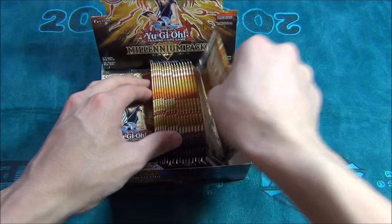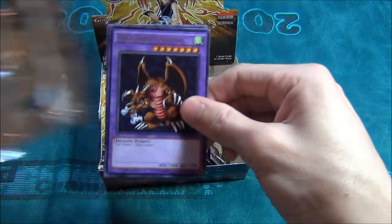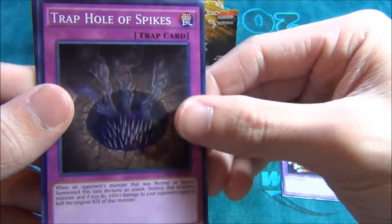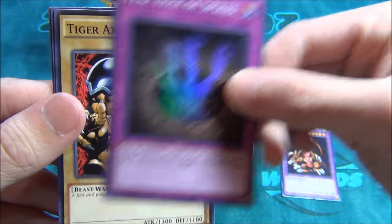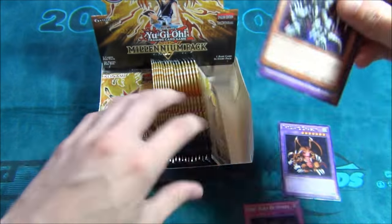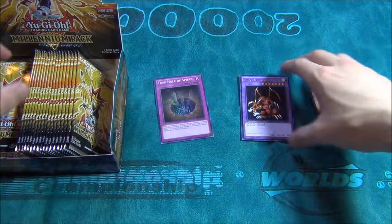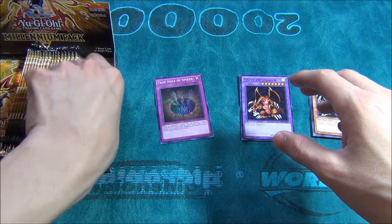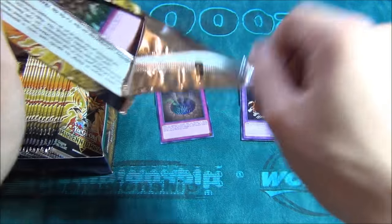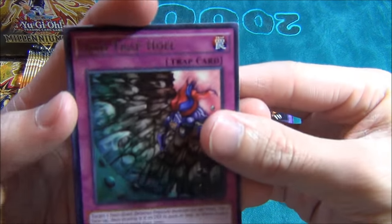So we're going to start with the right side first. We get a rare Thousand Eyes, Alternate Art Thousand Dragon, a Super Rare Trap Hole Spikes, Tiger Axe, Five-Headed Dragon, Red-Eyes Black Metal Dragon. So I'll keep the rares here, holos there, commons there. Good start on the first pack. Another card we can use Rafflesia with — speaking of Rafflesia, we get Acid Trap Hole.